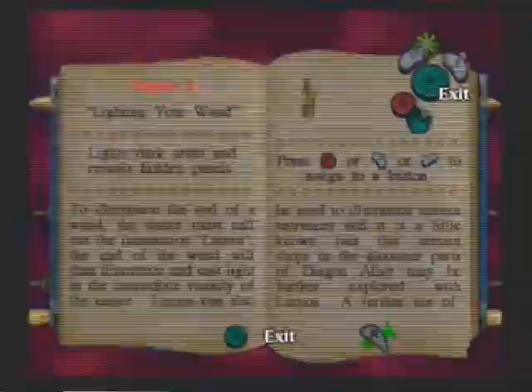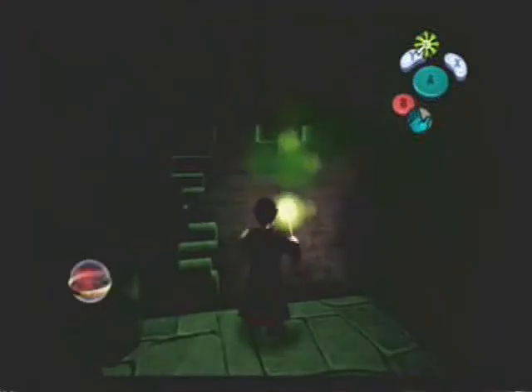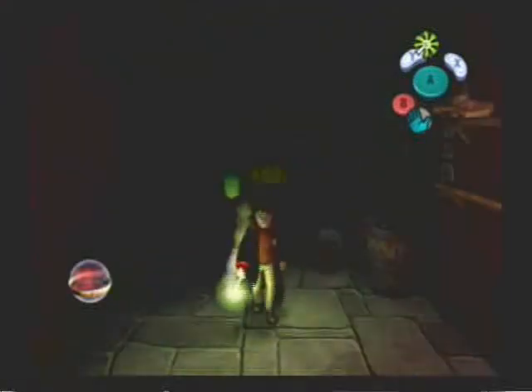This is Lumos. It is a spell that illuminates the room — like this. Let's go. So let's quickly walk through here. It'll also open up secret passages in the wall like that, so do that.